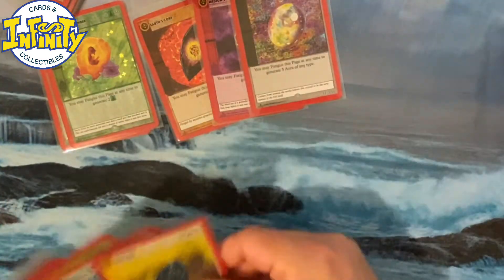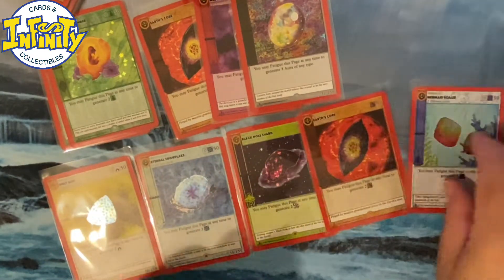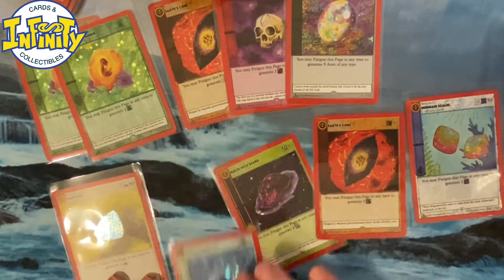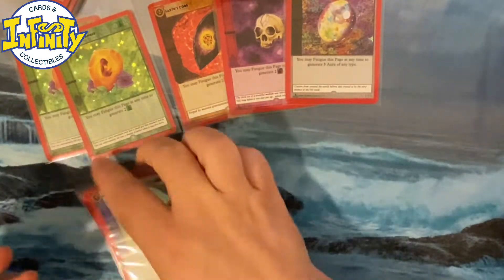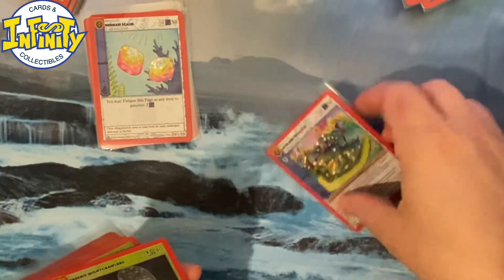So for reverse holos, we got a lot of gems — one, two, three, four, five — so in total in this box we got ten gems. Not bad. We got five of those. I'm gonna remove all the full holos. We got a Frogman reverse holo — still don't know what to say. I mean, it's very cool, it just doesn't feel the same.